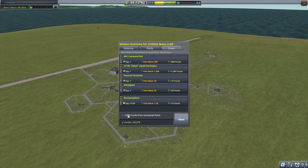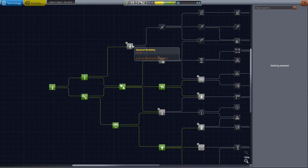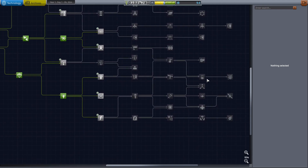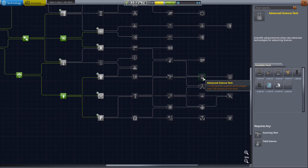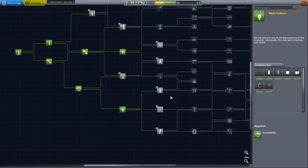We got all our contract money back, but no science from that. We have a little bit of extra money and a little extra science, though not enough to do anything yet. We're going to need 20 for the next one. I'm trying to beeline towards the advanced science deck — at 550 that's quite a ways off, but the more science equipment we have, the more we can gobble up science at the Kerbal Launch Center.